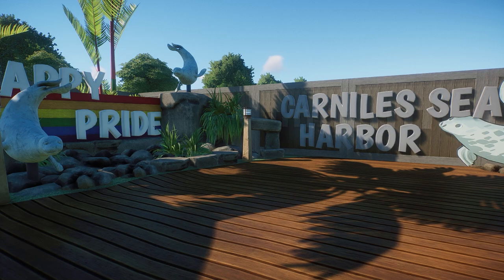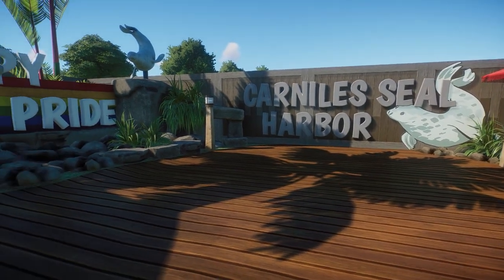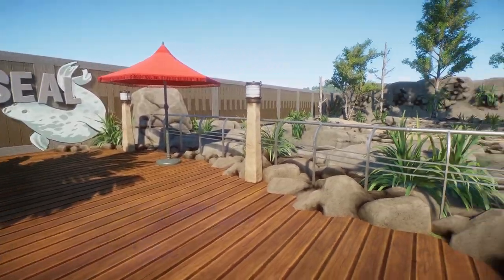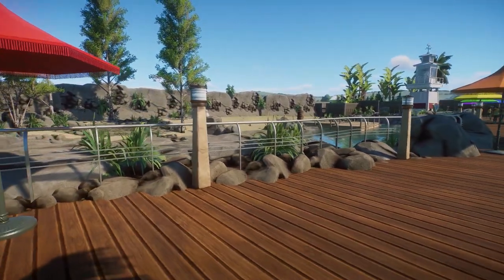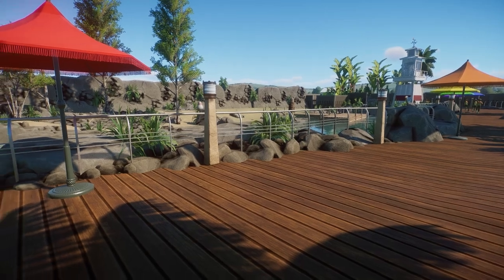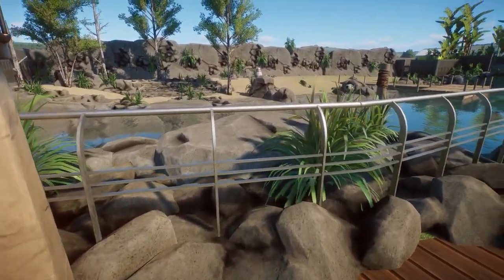So in fifth place we have Carnile's Seal Harbor by Andre. We're greeted with a nice happy pride sign and if we turn around we have our gray seal habitat right over here. I love the subtle hints — we have red, orange, yellow, green, blue, purple — the rainbow in the little umbrellas going across the viewing area. I love the little subtle hints for pride.